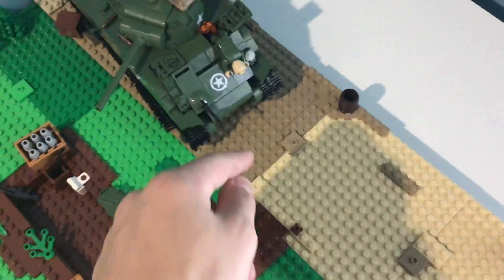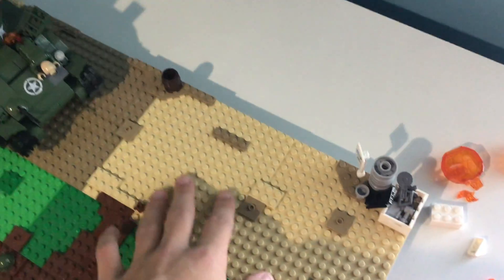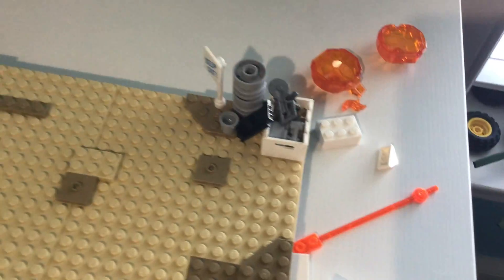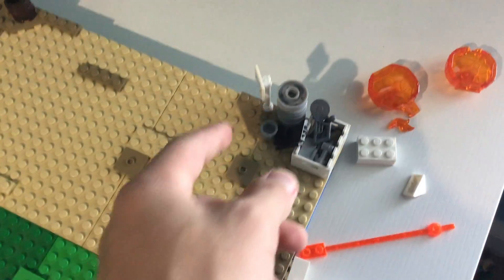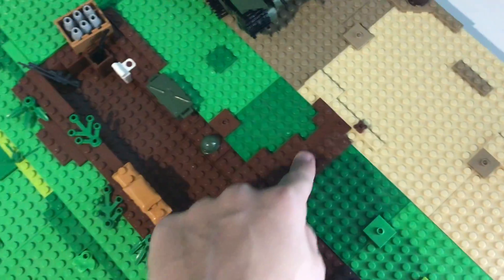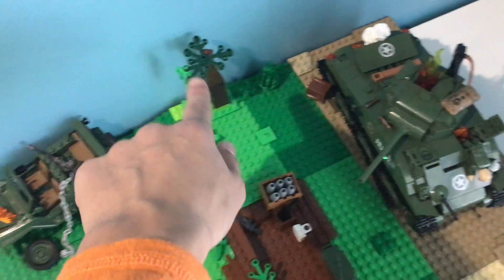Moving down, I ran out of big dark tan bricks, so I just used the light sand ones and then put different colors. We got this box here — or it's more of a barrel — and then we have this fun little keep-out sign, and then just storage here. More detailing, and a walkway path into the trench system, and then bush and tree. I used to say these were trees — no, they're not trees, they're bushes.